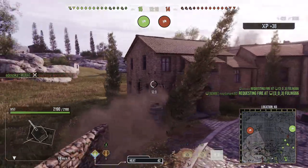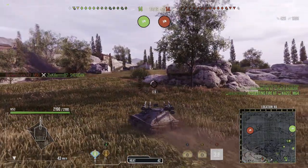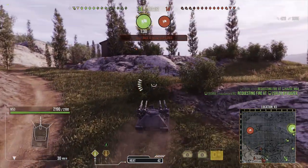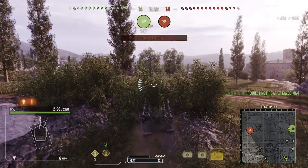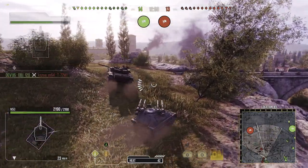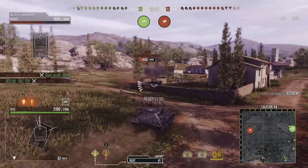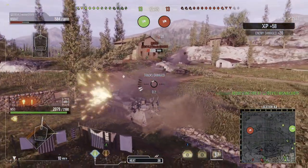I decide to be the aggressor — our whole team is on one flank, the base is already being contested, and I feel if this flank doesn't push we'll lose. It is a little reckless and I don't recommend playing like this all the time, but it shows what distraction can do — you can get people flustered and they miss shots. I push over and dump my clip into a Mobat, making sure I go through the wall gap since HEAT won't penetrate the wall.